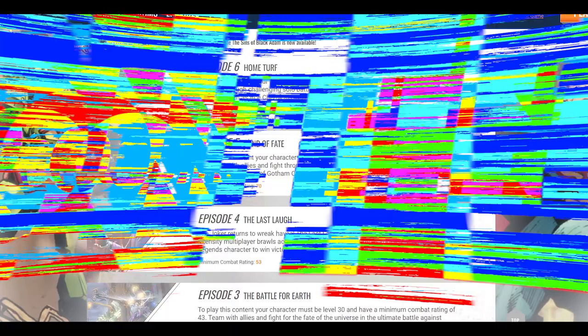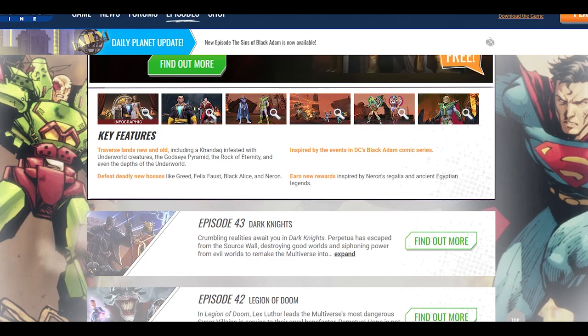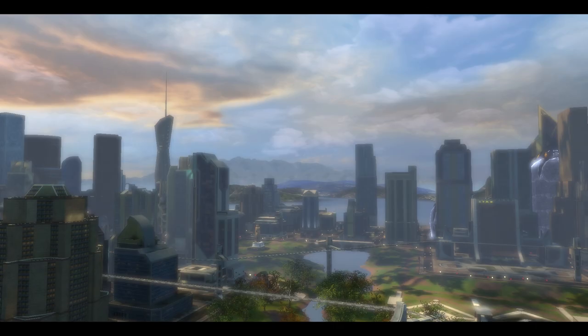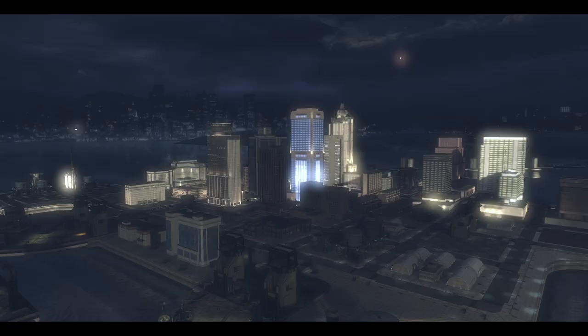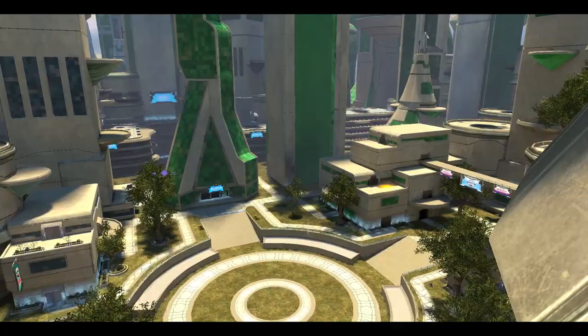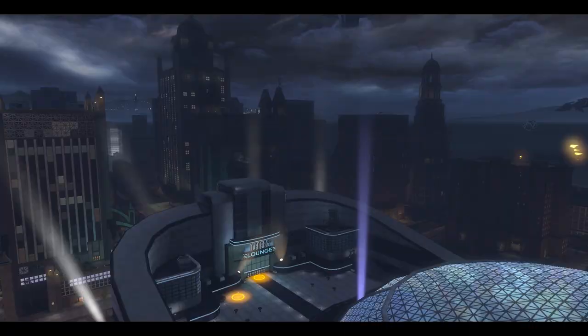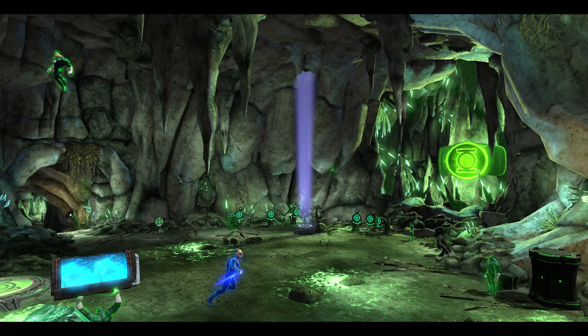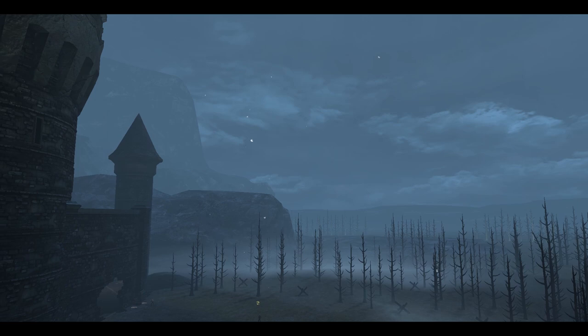DCUO has a lot to offer in terms of gameplay and content. Up till now they have launched 44 DLCs, which they call episodes — same thing, basically just a different name. But 44 is a lot. This includes a lot of solo missions, 2-player duos, 4-player alerts and 8-player raids. You get to visit some of your favorite comic places in open world. Metropolis and Gotham are there without any DLC requirement, but with the DLCs you can roam around in Atlantis, Central City, Tanagar, Infernal Kandak, Themyscira, 31st Century New Earth, Doomed Washington, Death Metal Washington, Metal Gotham, Flashpoint Gotham, Chaos Gotham, Earth 3 Gotham. It's not really the developer's fault for using the same maps and just reskinning them — it is what comic books and movies offer.